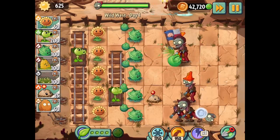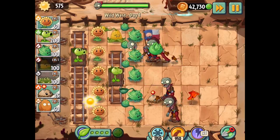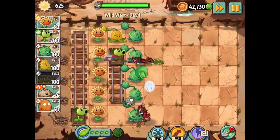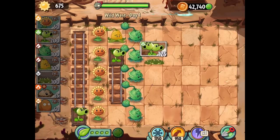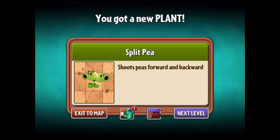Anyway, as you can see, we're doing all right. I've just got to really pay attention and hone in on where I'm setting things up. Potato mine's going to do its thing over that way. Let's get this guy out of here — and that's Wild West day one already done! We get ourselves a forward-backward plant that we got in PVZ1. This guy was for the mining zombies — will that still be the case? Split Pea, shoots peas forward and backwards. Seems like that's the case.